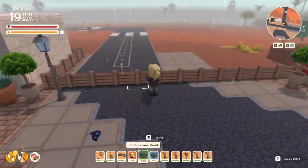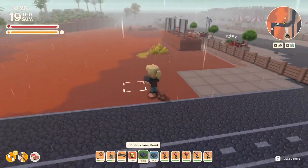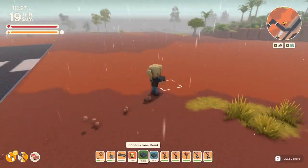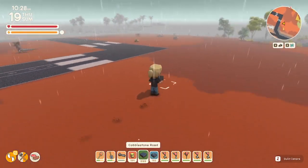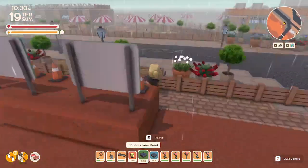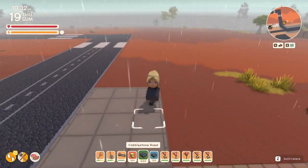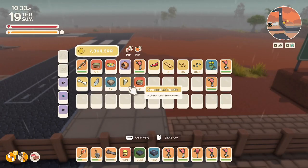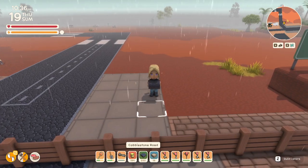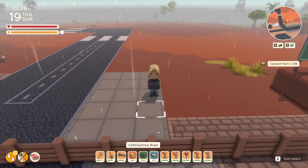We're going to remove this fencing here and put some more city buildings in this area — we're going to continue our city theme. We'll come up with some more buildings, stores, like a mall — we're going to do that. But like I said, I'm waiting for the new colors because there's a lot of the new colors that I want to incorporate in the build.